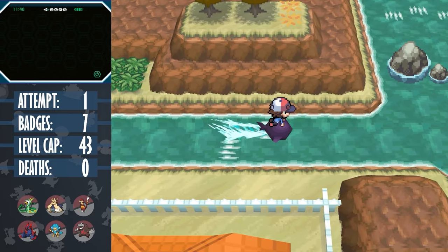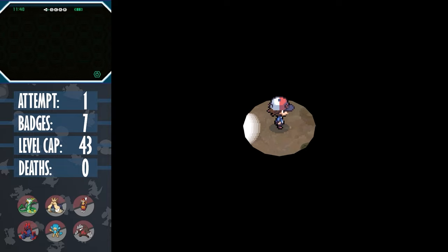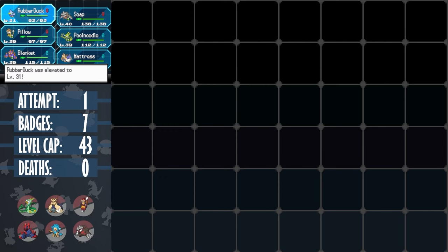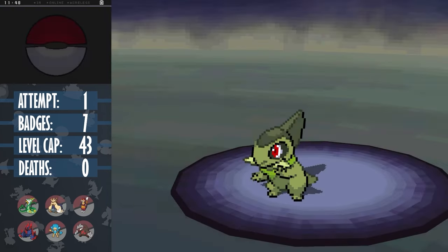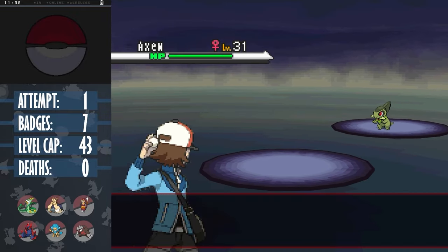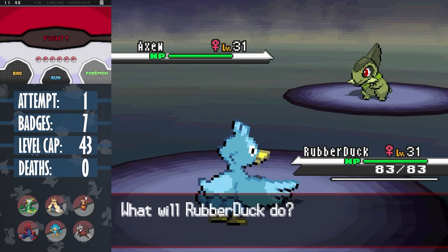Going back to the route before Chargestone Cave, we can surf across the stream to enter the cave where you can catch the legendary Pokemon Cobalion. Well, even if I did use legendaries, this is not even the best Pokemon in this cave. Since we were lucky enough to get a Boldore earlier, we can level up one of our Pokemon to level 31, then use a Repel. This filters out the other encounter Woobat, which then means that the only Pokemon valid is Axew, one of my favourite Dragon-type lines. This Pokemon, once evolved into Haxorus, hits hard and has great coverage. Though because of the level cap, it can't fully evolve until after the final gym.